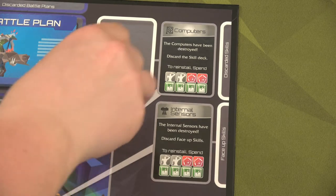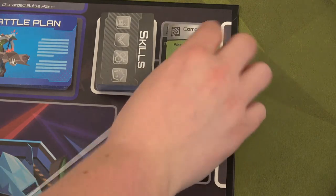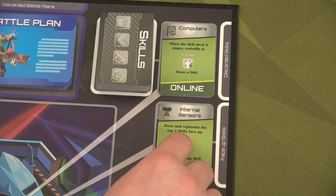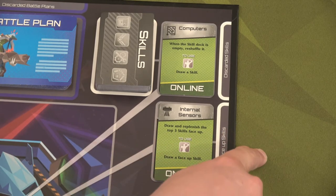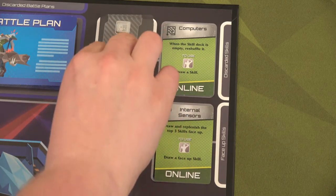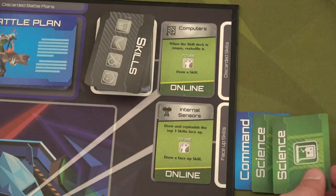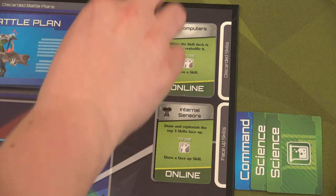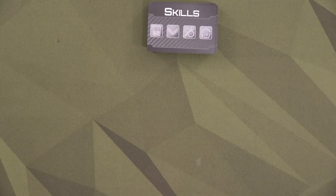Next let's set up our skills. We'll place the shuffled skill deck here. The computer card is online — you can take one action when you're in the computer room to draw a skill. We also start with the internal sensors online, which lets us draw and replenish the top three skills in this area. We can always come here and draw a face-up skill, so we'll start with a command skill, a science skill, and another science skill available to us.